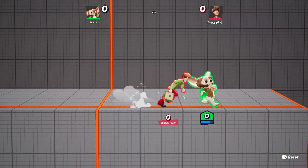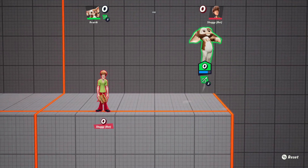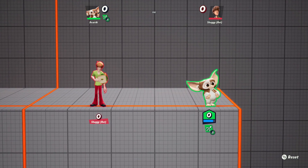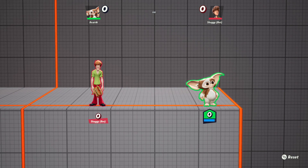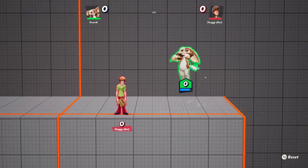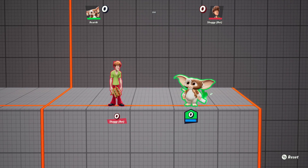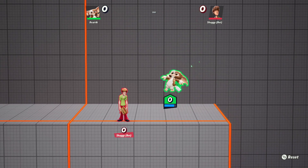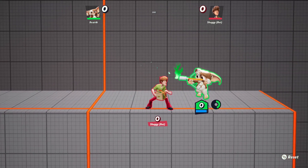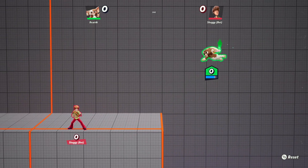Let me demonstrate it first, then explain the input. For Gizmo specifically, you want to jump, press attack and hold it, then tap the opposite direction — and I mean tap, just a frame or two. It's much tighter than special reversing in Smash Ultimate. After that brief tap, hold the opposite direction — that's the direction you were originally moving in.